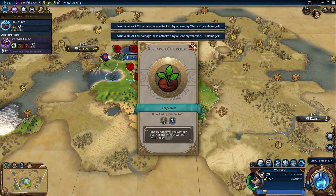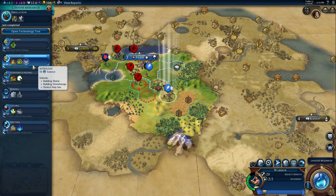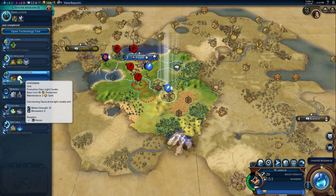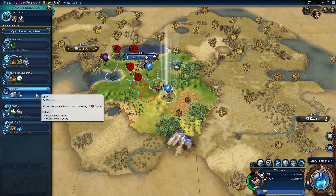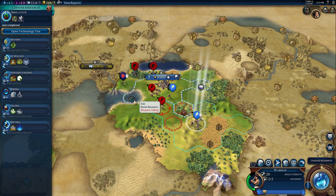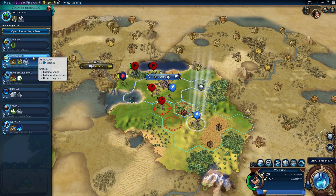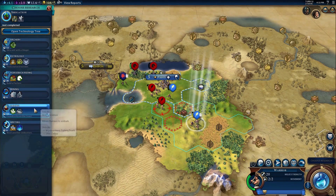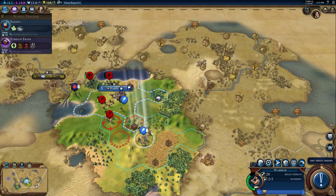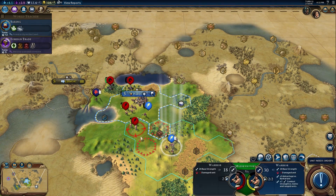Irrigation - time to get some builders. Horseback riding is nice because we can get some horses. We have a fish tile, so sailing might help us capitalize on those fish. Harbor District and Lighthouse give a lot of good coastal resources. Let's go for that since we're on the coast - 12 turns.